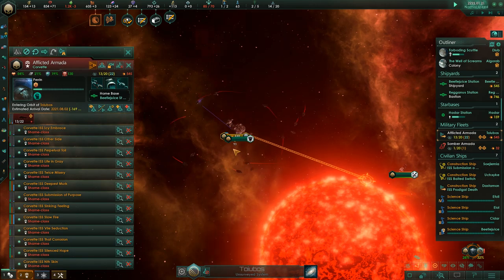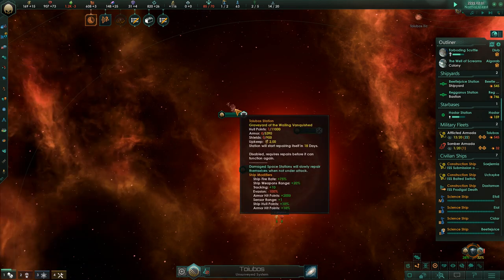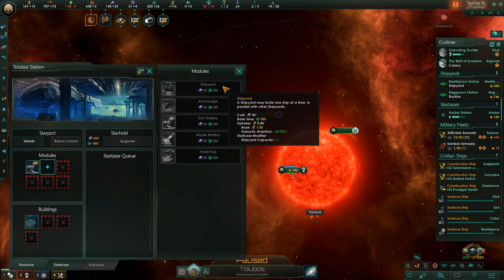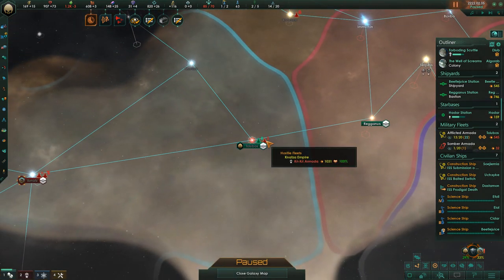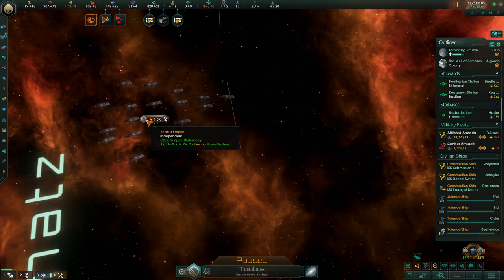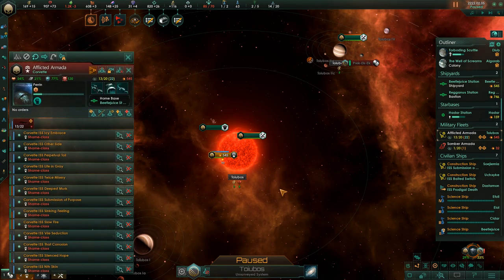We can repair the base and use it like our own, effectively meaning we're in the same position as before but with one of their systems occupied. We could even claim it during the war. There's just one problem: while I was doing that, the enemy rebuilt their fleet and it shows up right now — and it turns out to be quite powerful. They've probably grabbed a few techs. They don't have many ships, but their number is decent compared to ours, so we're going to run for it.